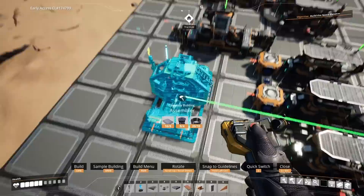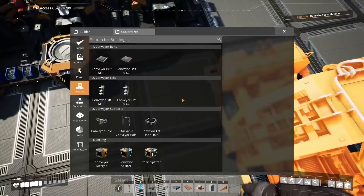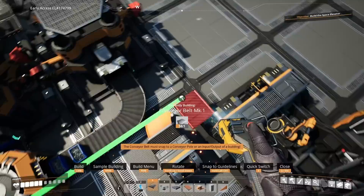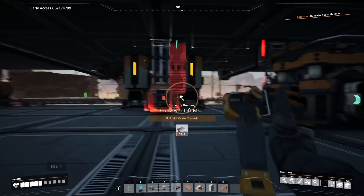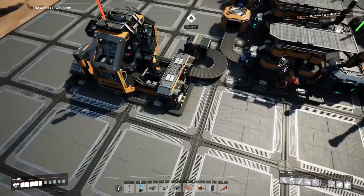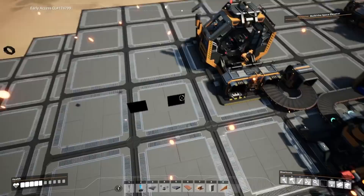At this point we need to place assemblers for both the modular frames and the reinforced iron plates. Run this alongside the existing assemblers at the same point, making sure we have space for the rods to come up through here. If we go underneath we can do that quickly — grab it from here and bring it down. Check that these are connected.